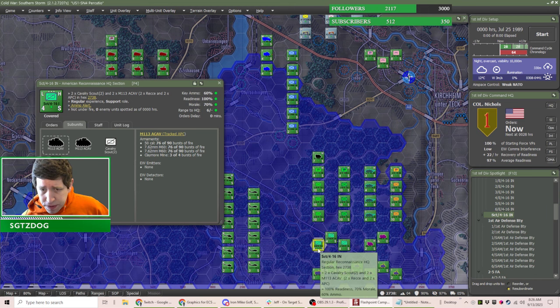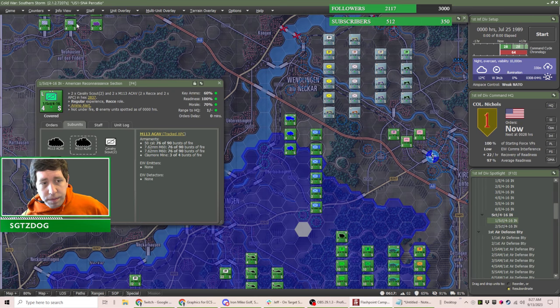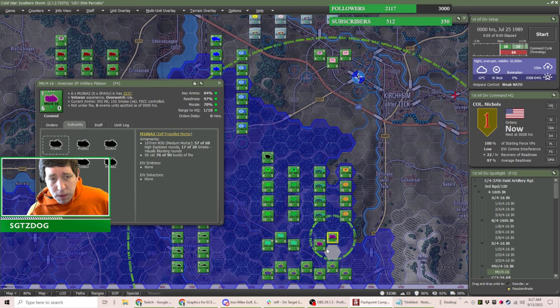We also have another reconnaissance section, but these are in M113s rather than Bradleys — that's a battalion scout platoon. The cavalry troops, whether division cavalry or from an armored cavalry regiment, will have Bradleys. Later on — around 1990, and even some units in 1989 — battalion scouts traded in their M113s for Humvees.